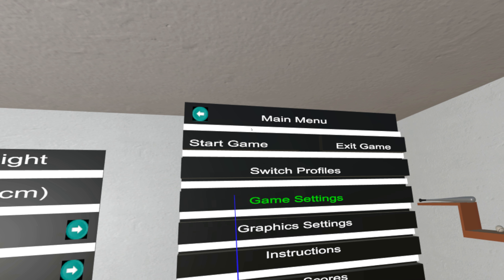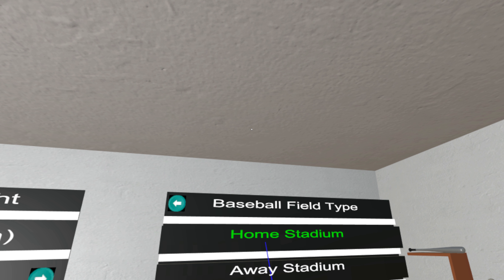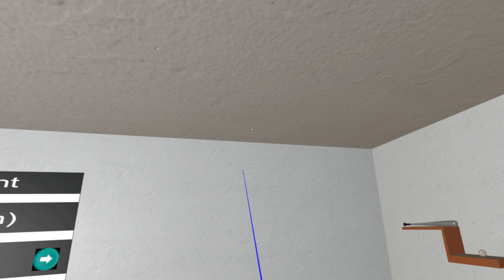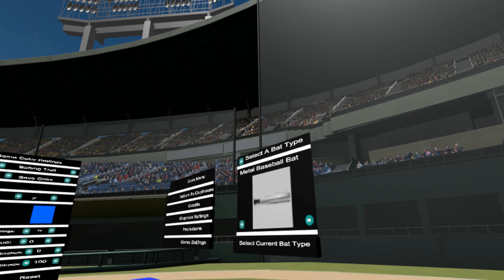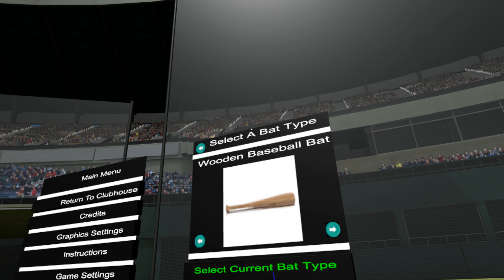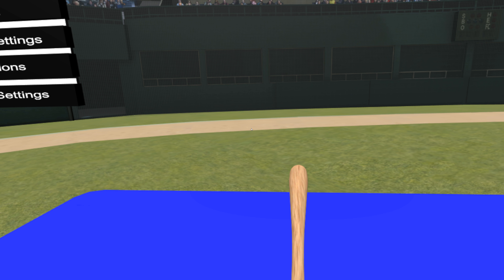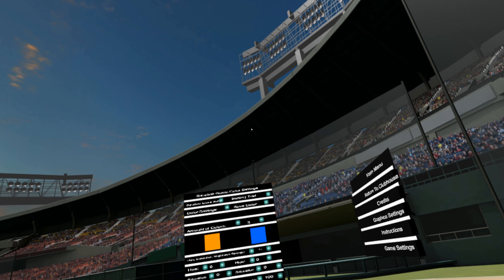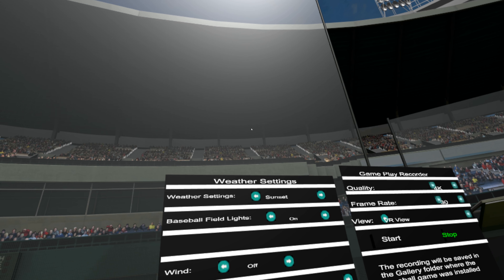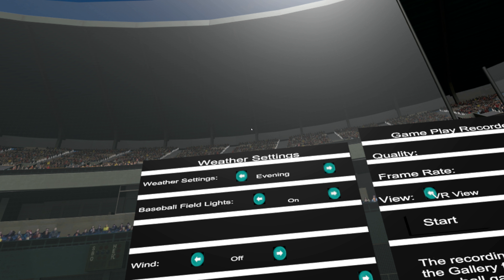Alright guys, let's talk about the actual batting game practice. This is the easy mode in baseball. We're going to select the bat, give it a custom trail, and turn it to the evening setting.